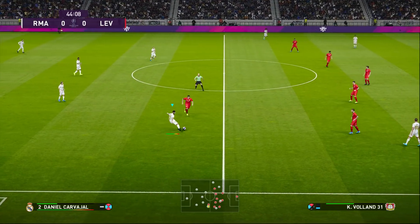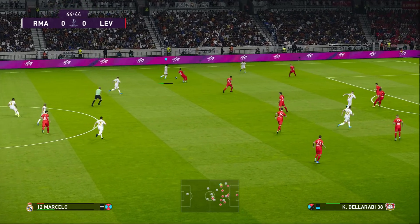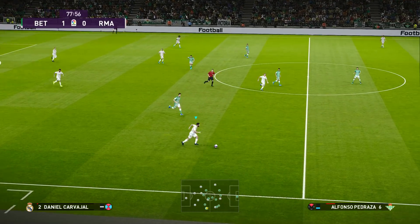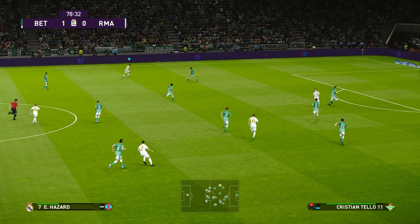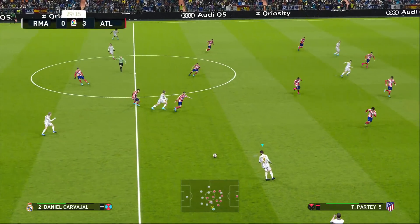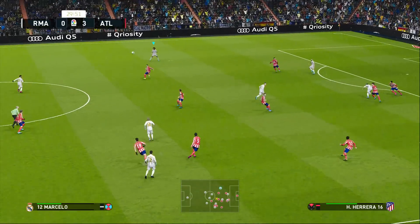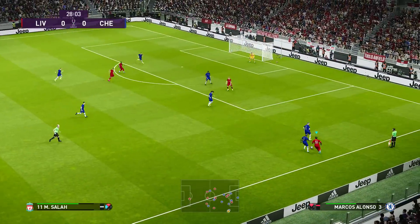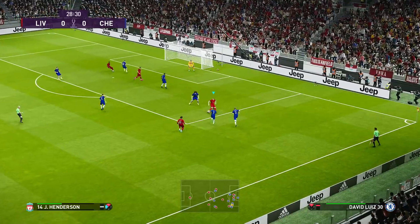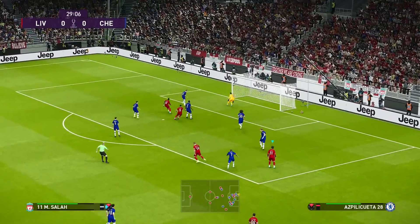These satisfying ball physics are even more evident when moving the ball across the pitch, which correctly adapts the swerve of the ball to the way the player performs the cross, depending on their position when attempting it. Like here, Carvajal moves into the pitch, leading to an outside-in swerve of the ball that is just beautiful to watch. And just look at the subtle way the ball reacts to Kante's last-minute block of Salah's shot, as it spins realistically and swerves beyond Kepa's reach.